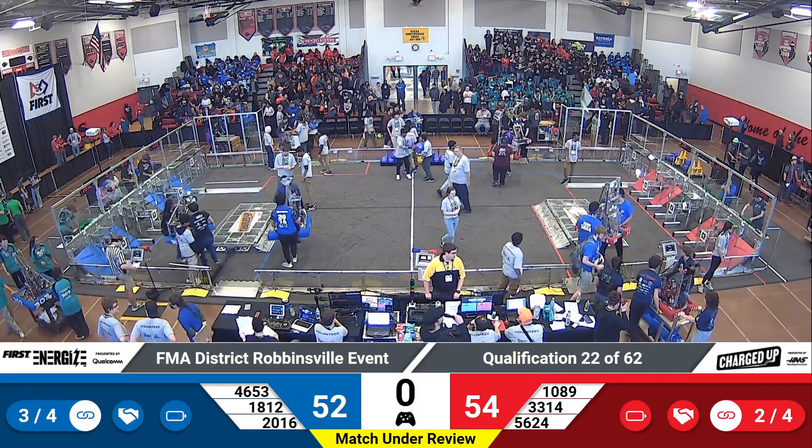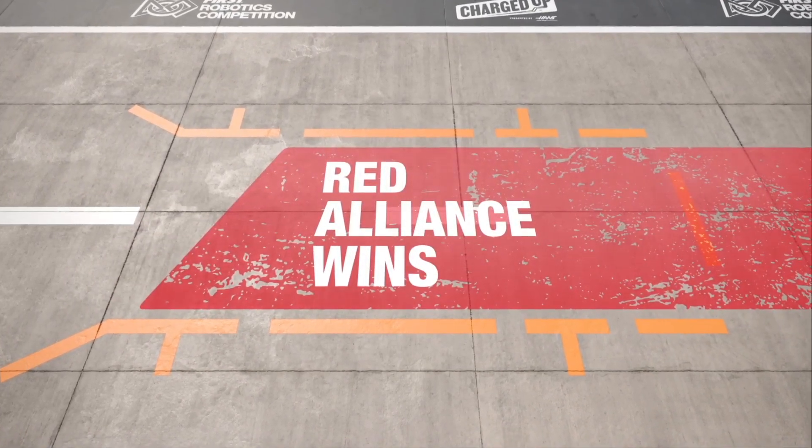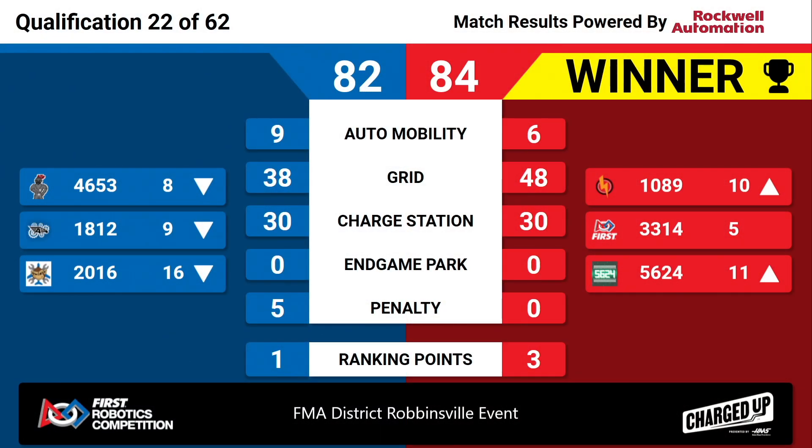Ladies and gentlemen, I can confirm that all six robots were docked and engaged in that last match. Red Alliance taking the win with a final score of 84 to 82. 33-14, the Mechanical Mustangs holding on to their number five ranked position. 46-53 dropping down to eighth. 18-12, Blackbird dropping down to ninth.